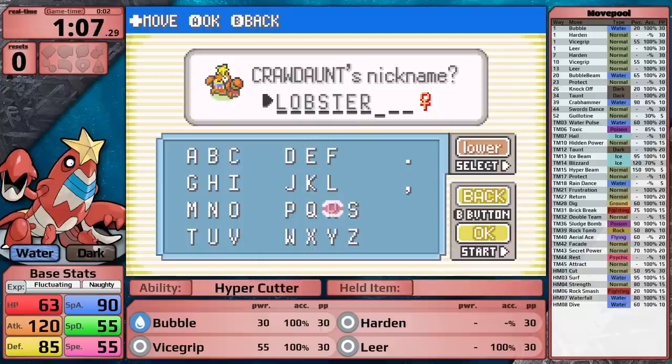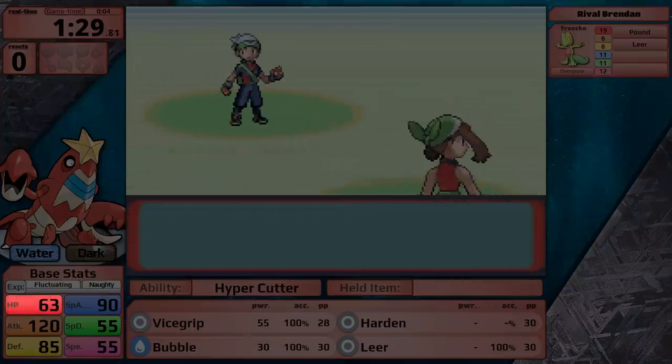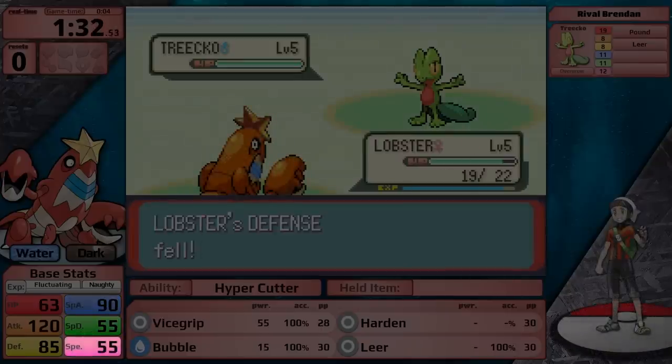Let's start talking about Crawdaunt and some of its statistics. For base stats, it has 63 HP, an incredible 120 attack, 85 defense, a decent 90 special attack, 55 special defense, and 55 speed.